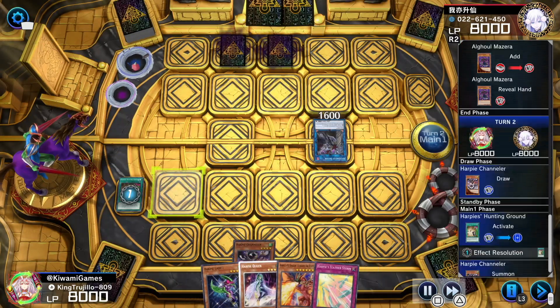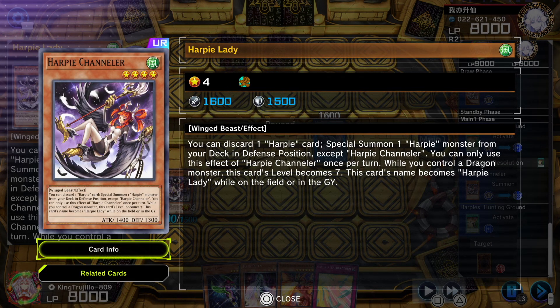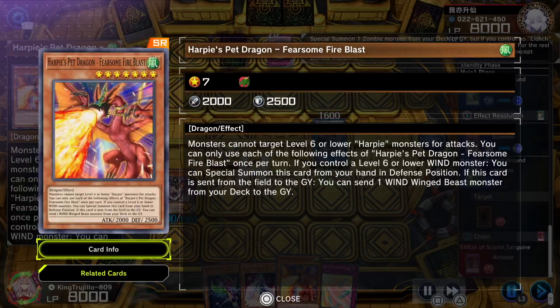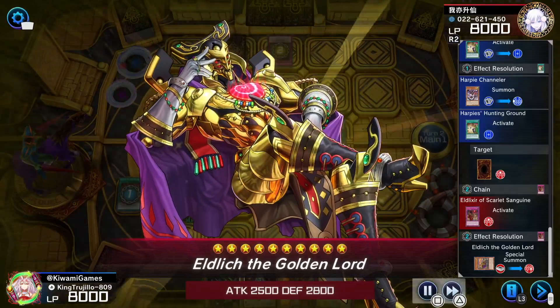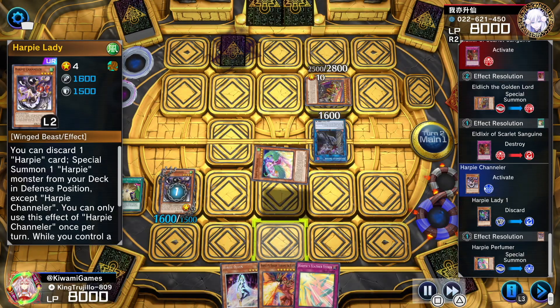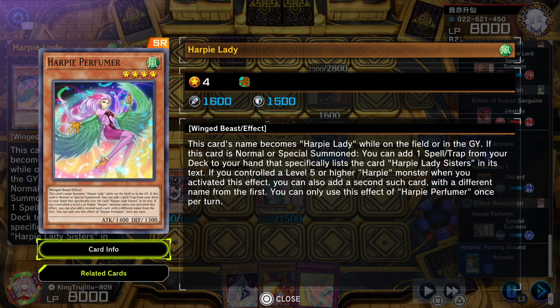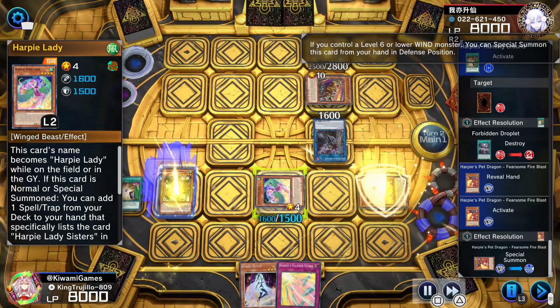We normal summon Channeler — Channeler is going to be your starter. When we control a dragon it becomes a level 7 card, so we can go into a Tomahawk, and we've got Fearsome Fire Blast that can special summon itself whenever you control a level-6-or-lower Harpy monster. He's going to activate his trap to special summon an Eldlich monster. We activate Channeler, special summon Perfumer. I accidentally misclicked here — Perfumer has an effect that when normal or special summoned you can add one spell or trap card from your deck to your hand, but I accidentally cancelled that effect. Otherwise I would have added Elegant Egotist.